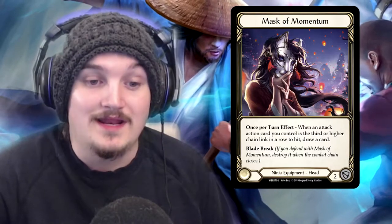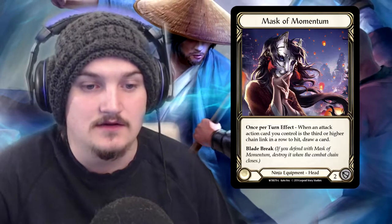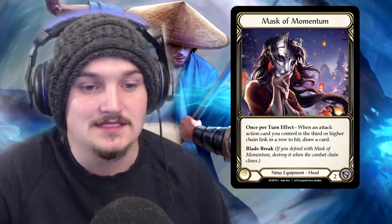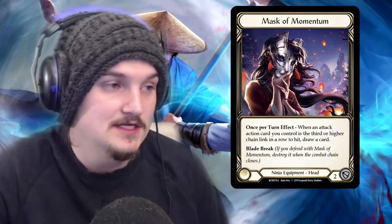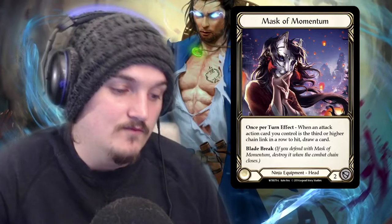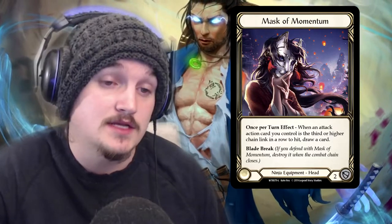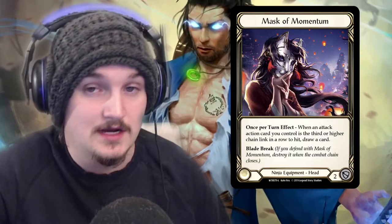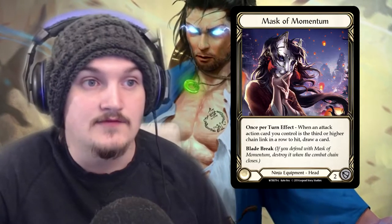Mask and Momentum: once per turn, when an attack action card you control is the third or higher chain link to hit in a row, draw a card. The key point is that it says attack action card — you can swing with both your weapons, and if both hit and then you manage to make a third card from your hand or arsenal connect, yes you draw one card. But it doesn't count if it's your weapon — it has to be an action card.